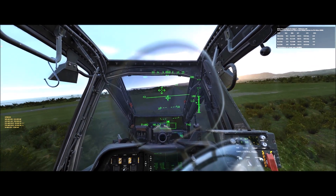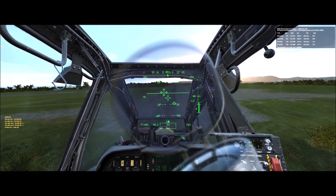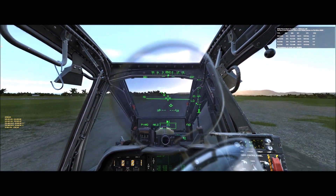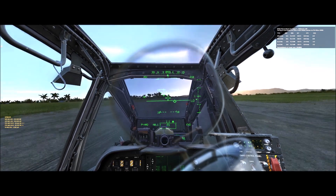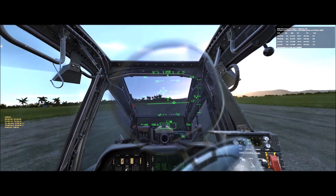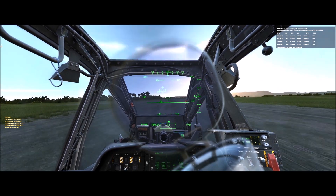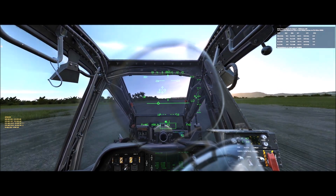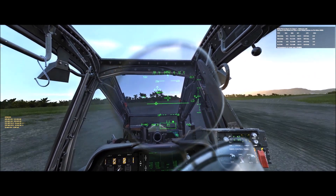Here we come in on short final, keeping our airspeed up and lowering the collective. As we get close to the ground, we level the aircraft, touch down on the wheels, and slowly lower the collective all the way down until the aircraft comes to a complete stop. I hope that helped — we'll see you on the next one.